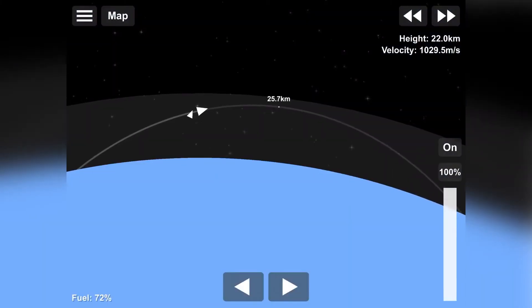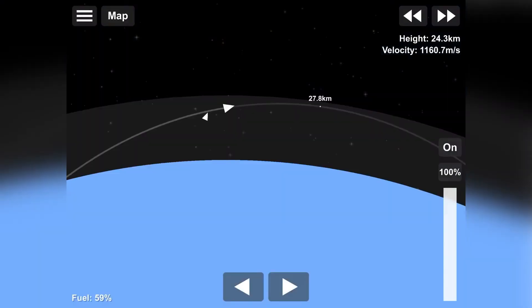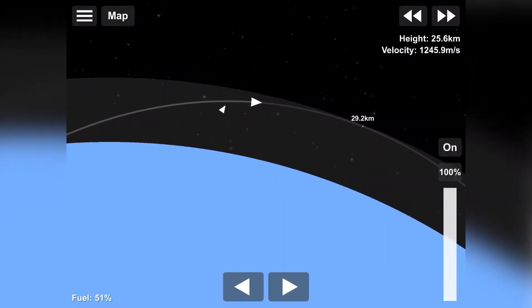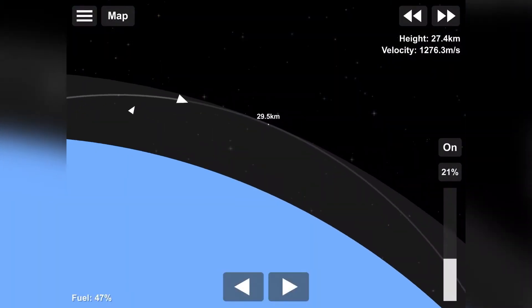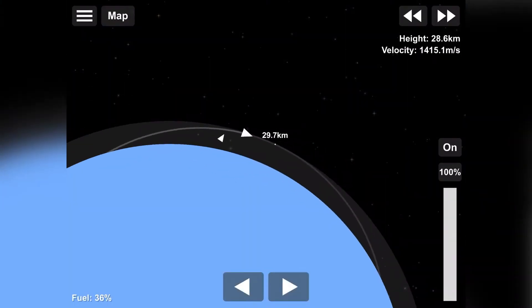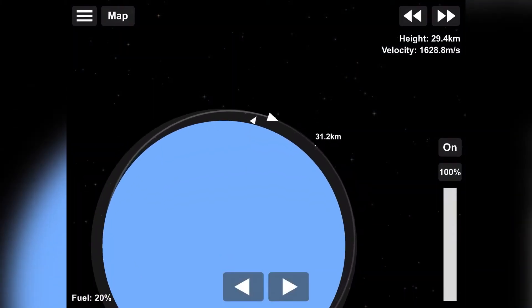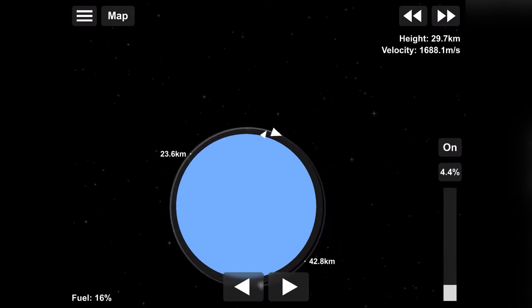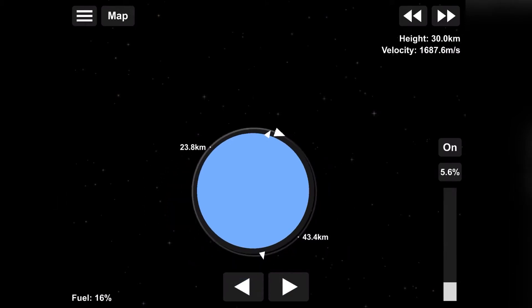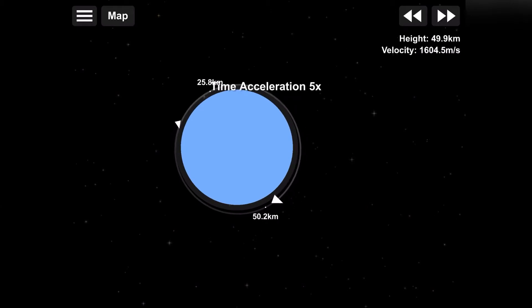We are coming up on the edge of the atmosphere now, coming up on Apoapsis — 26, 27, 28, 29 kilometers. There we go. Our Apoapsis is finally outside of the atmosphere, and we are going to start leveling off our trajectory and circularizing our orbit, putting us in a stable orbit. We'll go ahead and separate our fairings to reduce our weight. We want to do everything we can to reduce the weight of our craft and increase the delta-V. So releasing fairings as soon as we get out of the atmosphere, discarding spent fuel tanks — everything we can to make our rocket as efficient as possible.